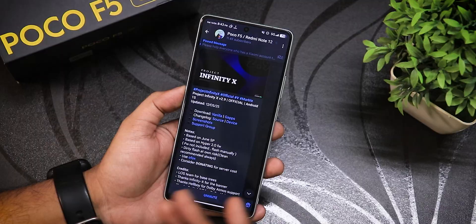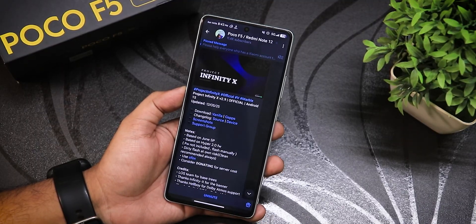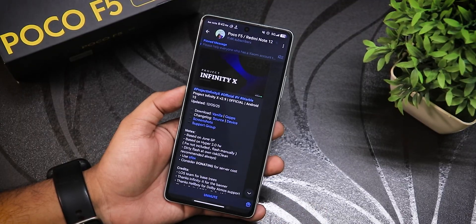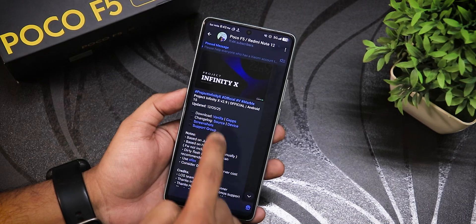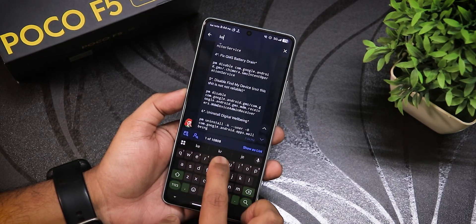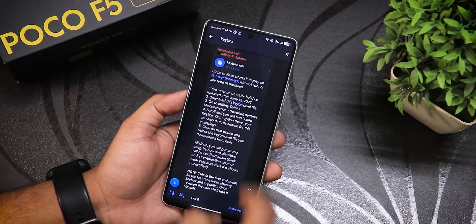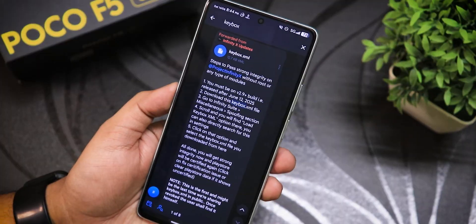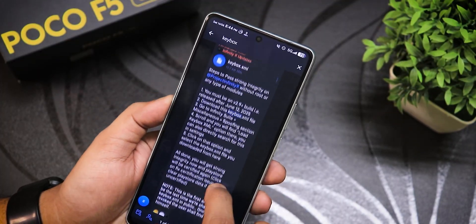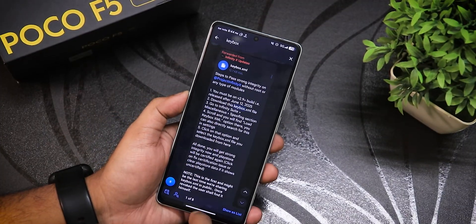In the Infinity X support page, they mention they are only providing the keybox file once and won't provide it again in the future if it stops working. If you go into the support group link and search 'keybox,' it will show you this keybox.xml file. I'll show you how to use it to pass strong integrity in this specific Infinity X ROM.